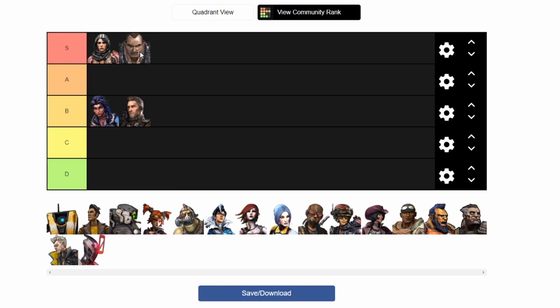Brick is an S rank — I'm just saying that right off the bat. You can see I like the melee builds, at least for these two characters. But Brick, man, he's the funniest, most relatable vault hunter. He's a freaking baller. He just runs around and punches people — he just wants to beat the crap out of people. And I respect that. S rank.